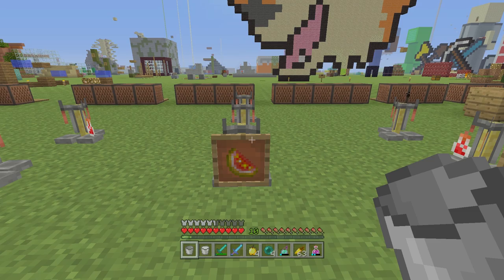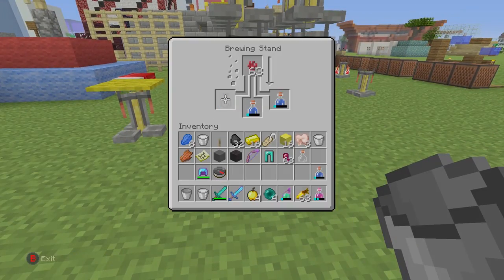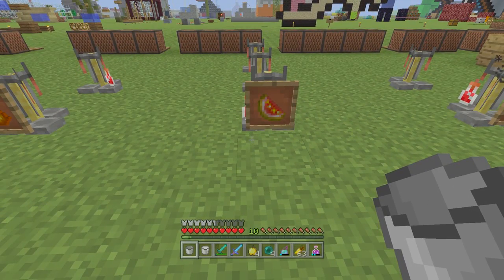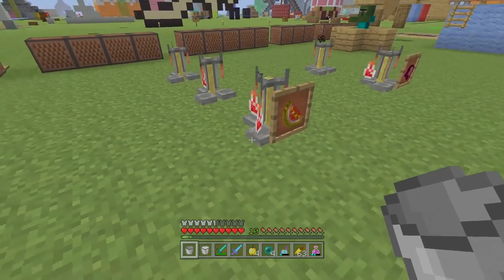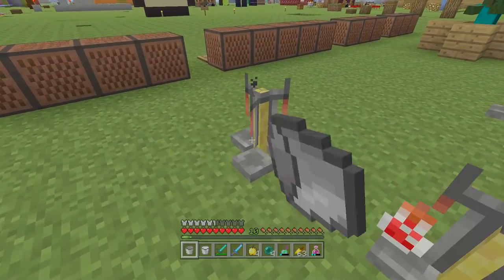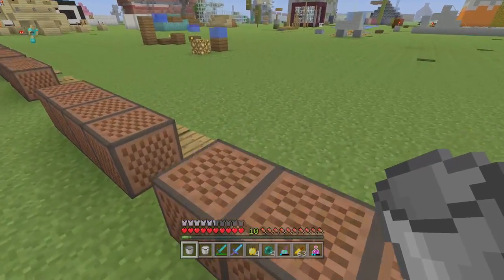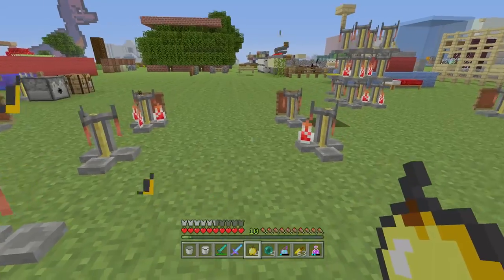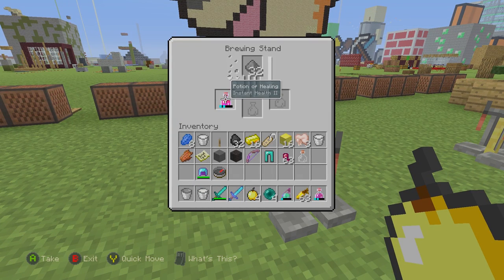Let's drink a milk bucket to clear the potion effects and move on to the next one, which involves the glistening melon. The glistening melon is made from melons and a lot of gold nuggets arranged around the melon in the crafting grid, similar to the golden carrot recipe. If you've never seen it used you might think it's just a nicely decorated melon, but if you put it in the brewing stand and then add glowstone, you get a healing potion two. Adding gunpowder gives you something remarkable, because every single source of healing in the game requires you to eat in some form, which takes a few seconds — and in a life or death situation you don't always have a few seconds.